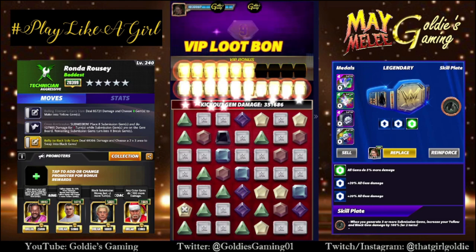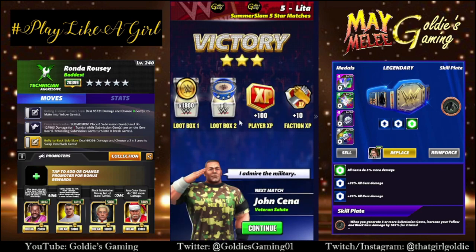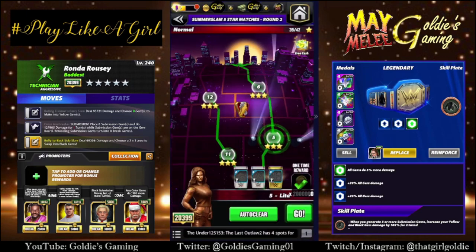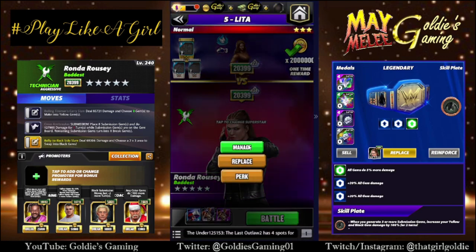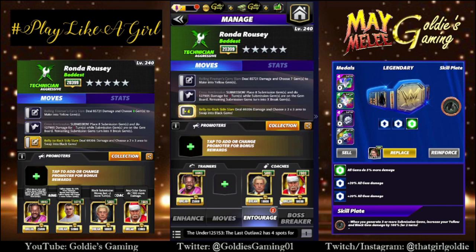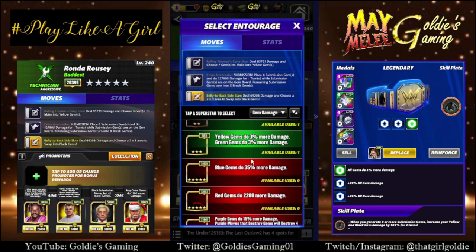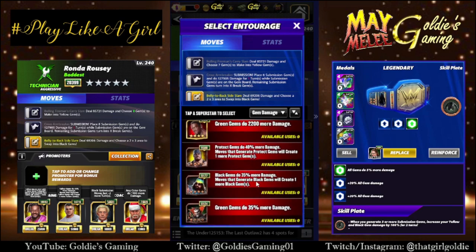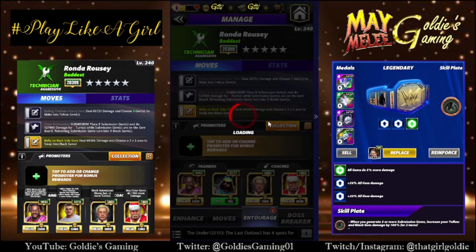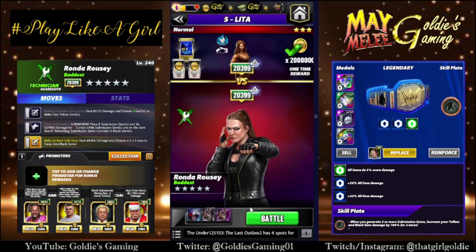I'm going to run it again and swap in Dude Love for Shane, just to see how it looks with the black gem damage. So swap it out. That's 35% to our black gems plus an extra black gem, which is not necessary for the area move, but that's going to bring our black gems up to 10K. That's the better way to go. Let's test it out again.